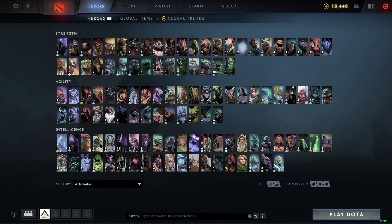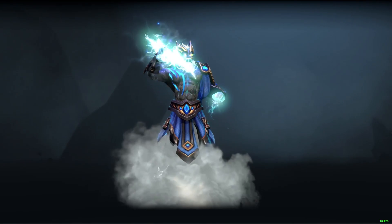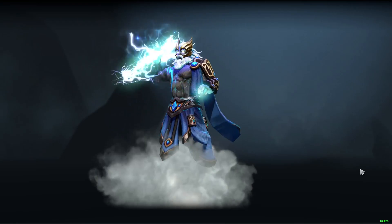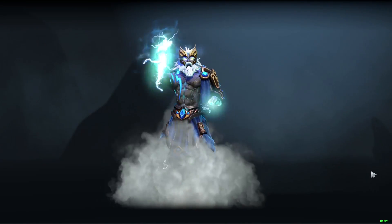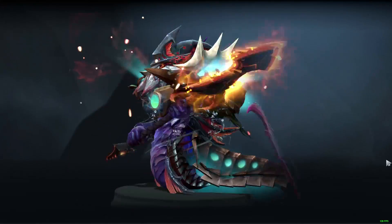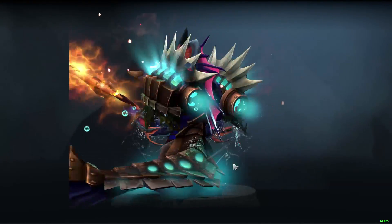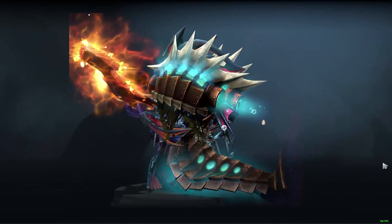Like most heroes in Dota, there are a few pretty hard counters to Treant Protector that you want to try to avoid by banning if possible. Zeus gives global invisible reveal and can be very difficult to push into as the game goes along. But I think Slardar is probably the hardest counter to Treant — in addition to countering his invisibility, he is one of the only heroes that will actively out-trade Treant in the lane, and since Treant revolves around being aggressive in lane, that's really bad.